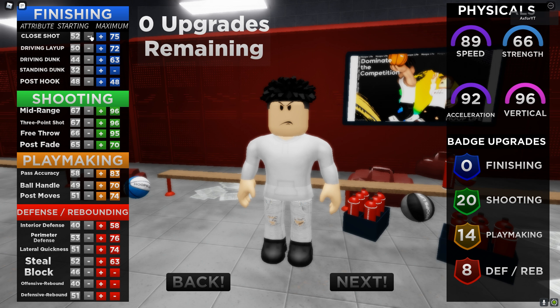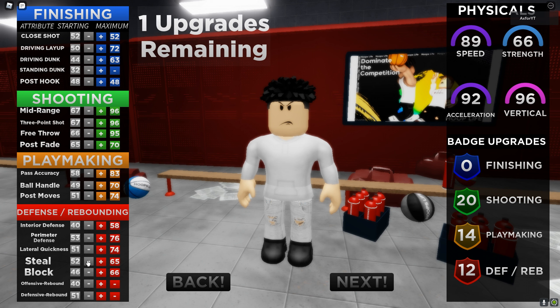I don't shoot close, so to be honest this can really just sit at like a 60. We're gonna up our block, and I'll drive the close shot all the way down to the bottom. Boom, 12 badges. We're gonna max our block over steal - 66, I'll take that. Now what else can I drop that doesn't take up a badge? We're gonna up the steel - 13 badges, there we go.